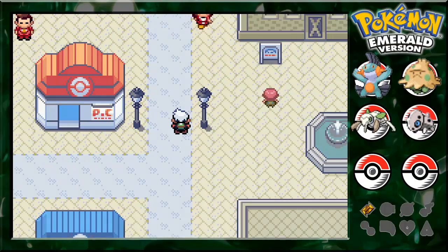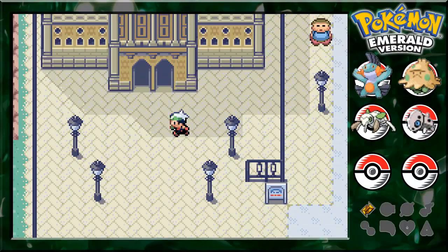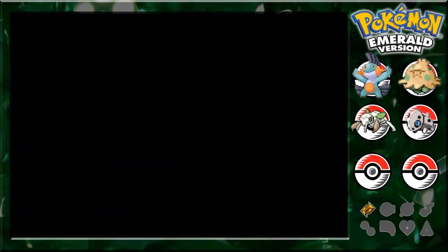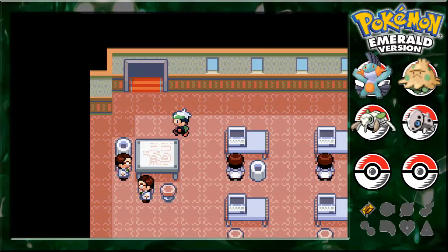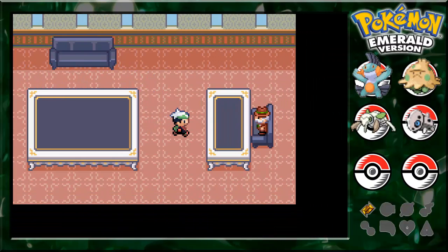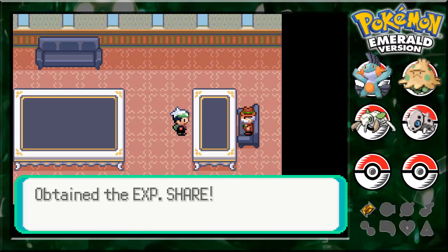Here we are in Rustboro. I actually have something to show here. You go into the Devon building — by the way, this is not in the remakes. If you go all the way to the top and talk to Mr. Stone, he will thank you with the EXP Share.